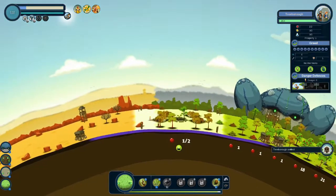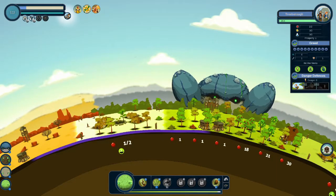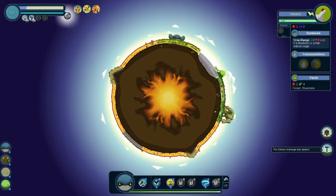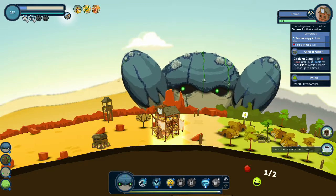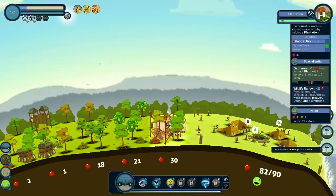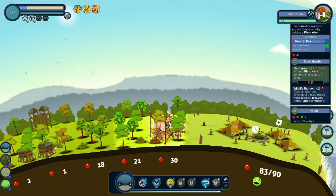We got Tree Borough settled. So what is the overall goal of this game? To make your civilizations thrive. We got three villages right now. The school challenge has been started — let's do an ocean. School challenge needs technology and food. We got some food for those chickens which we could upgrade. How did we get humans out here? There were nomads running around, and once they found resources they settled the city.